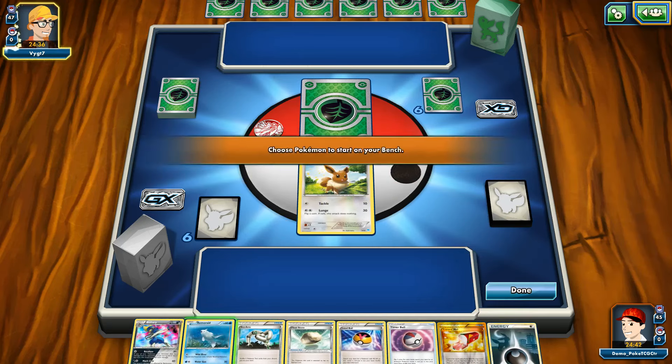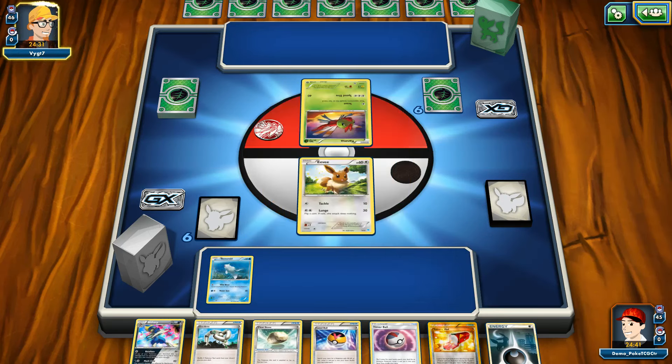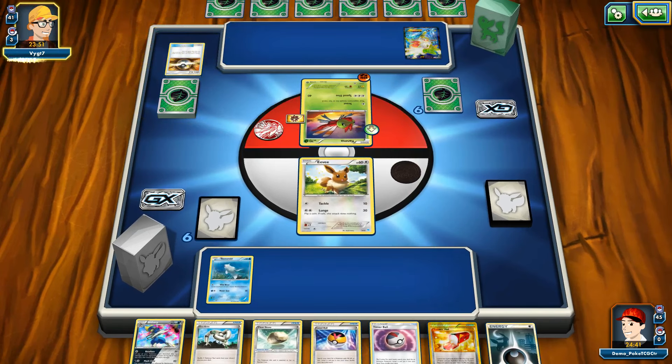They are actually weak to Lightning Pokémon, kind of surprisingly. So Eevee versus Yanmega turn one — my opponent, with the advantage of Forest of Giant Plants, can actually have Yanmega Break in play turn one, no doubt about that. There's an Ultra Ball, one Fighting Energy, and Professor Sycamore. This might be Yanmega featuring Oranguru — not 100% positive. He already has that Shaymin-EX in his opening hand and one Fighting Energy attached to the Yanmega, which is kind of surprising.